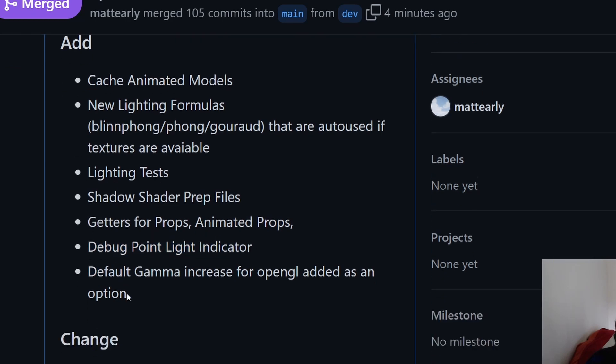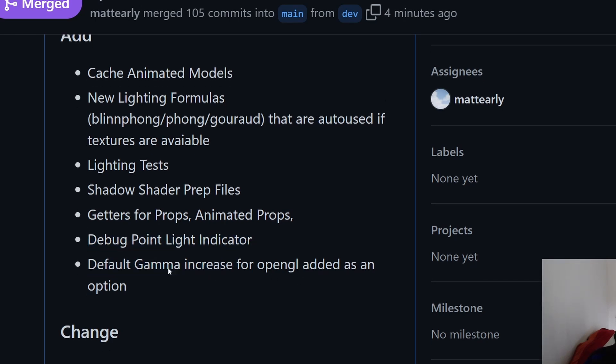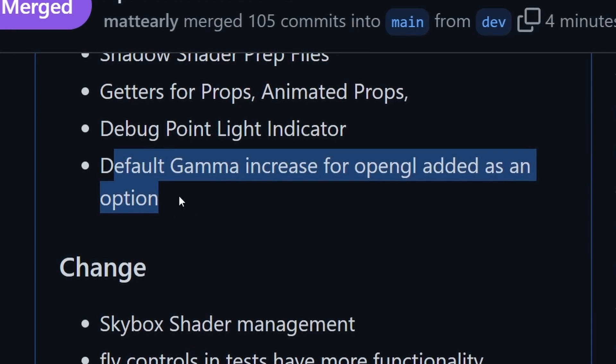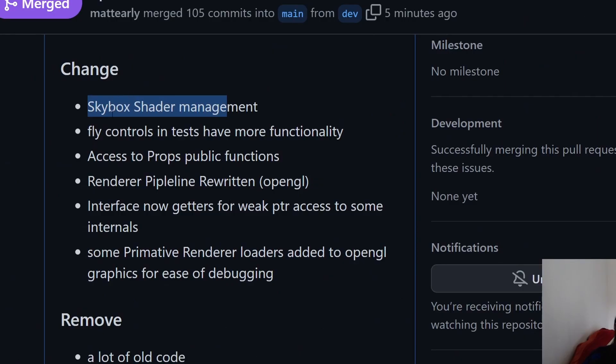I added a debug point light indicator — still working on the others. The directional light one needs to be a proper arrow, it didn't render right. There's also a gamma switch you can use on your hardware video card and I added the toggle for that — it's pretty ugly but might as well have it if your game is too dark. The skybox had some major changes: it's now part of the camera basically, or a viewport, so you just attach a skybox to it.